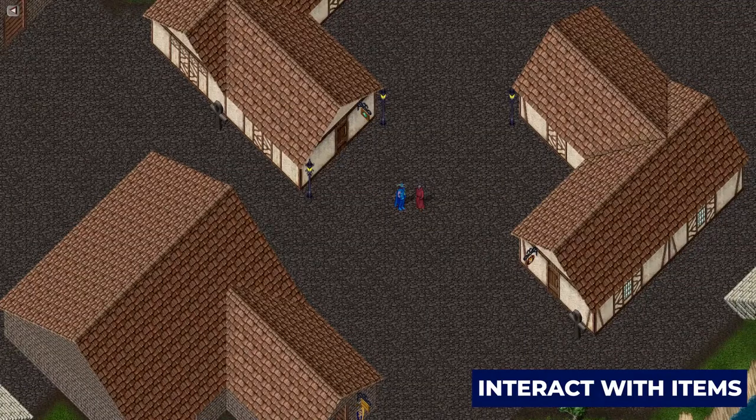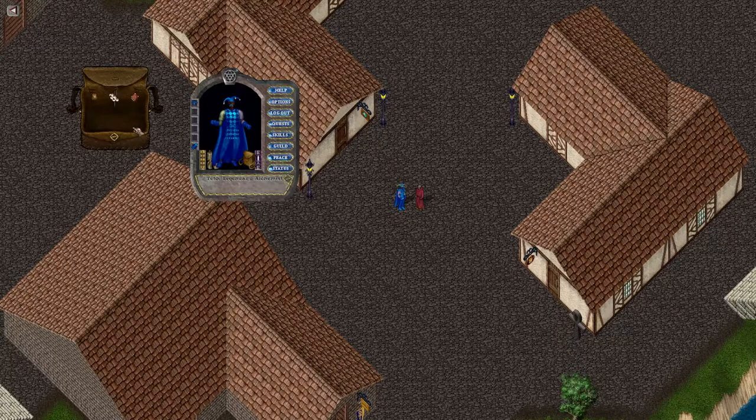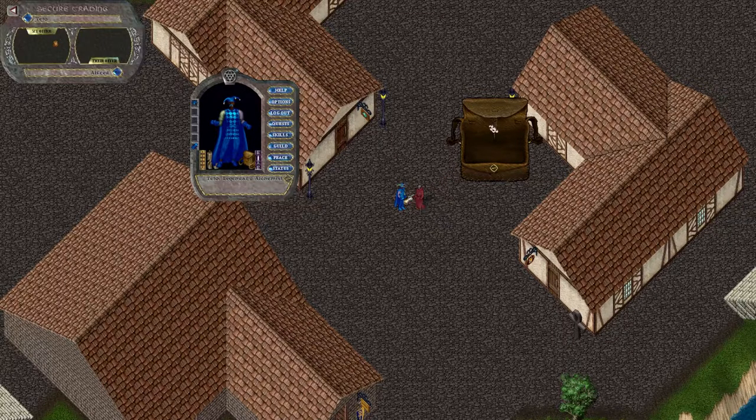Let me show you how to interact with items by moving them around in my backpack. I'll go to my paper doll and double-click my backpack to open it. To pick up an item, you single left-click, hold, and drag the item. To drop the item, you release. If it's multiple items, a prompt will come up asking how many of those items you would like to move. You can relocate objects in your backpack to other containers or even throw them on the ground. If you drop an item onto yourself, it'll drop into your backpack. If you drop an item onto another player, it'll initiate a trade request.